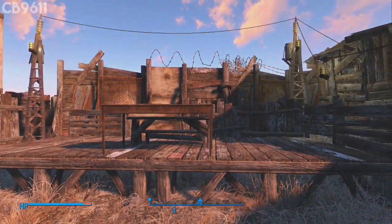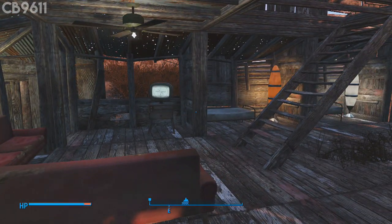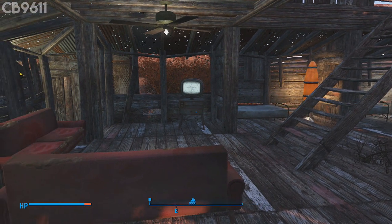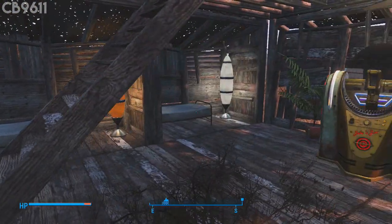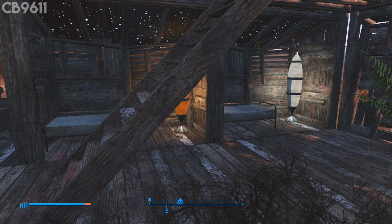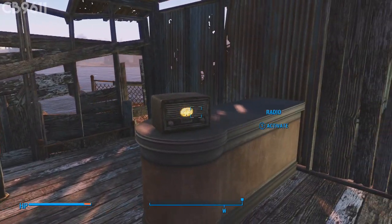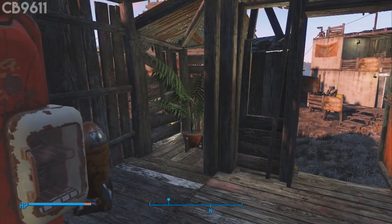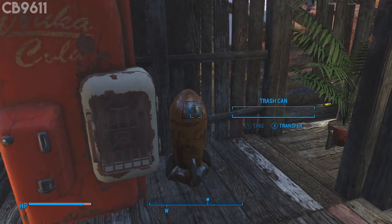Going upstairs into here - this is the little clubhouse area, which is kind of an extension of the bar. Say if you buy a drink and you want to come over here and chill out, you can. There's a little living room area so all the settlers can sit down and watch their TV, some beds over here for a hotel-esque feel, a jukebox for music, a radio, a Nuka-Cola machine, a plant in the corner, and a trash can for when you need to throw away your drinks from the bar.